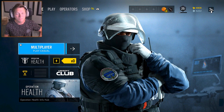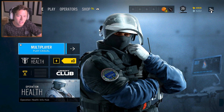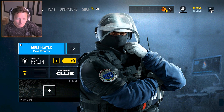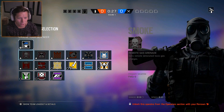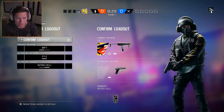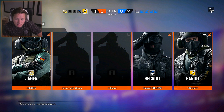I know what his ability is — I kind of did a little bit of research beforehand, watched some Serenity17. So it looks like we are going to be getting defense first here on Oregon, and this is going to be our first ever time checking out Bandit. His ability is the battery — he gets two batteries and you can set those up on metal objects.